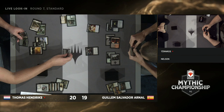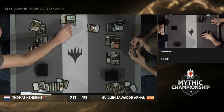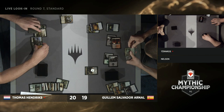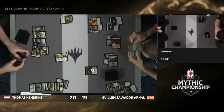Now Guillem has Massacre Girl on the battlefield. But there were two Edgewall Innkeepers — so while Thomas lost that big board, he still has five spells in his hand and is ready to go. That new addition of Edgewall Innkeeper to the Selesnya tokens deck means you have late-game staying power. If your opponent plays a sweeper, you can just litter the board once again. And Guillem is doing a really good job — now he plays Vraska to kill the Lovestruck Beast, and is sitting at 19.